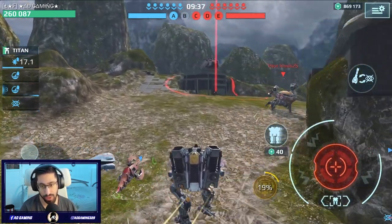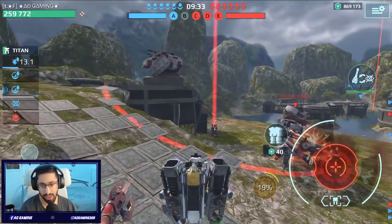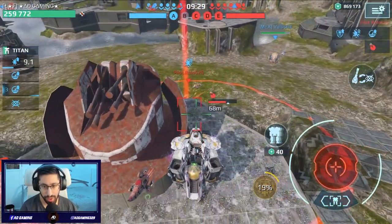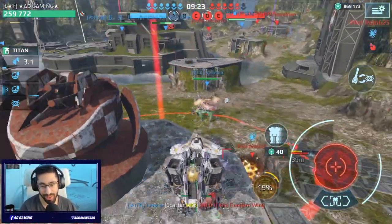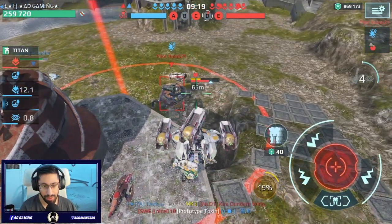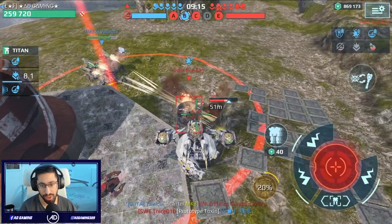Maybe — for sure he noticed me. Okay, there is a Skyros next to me. So the enemy Skyros can focus the other Skyros, so we can get the beacon. He's not paying attention — you see, we got suppressed. We can do some damage to him.